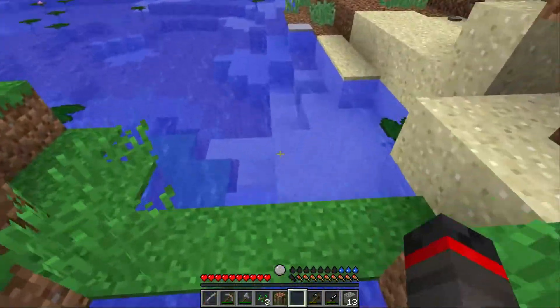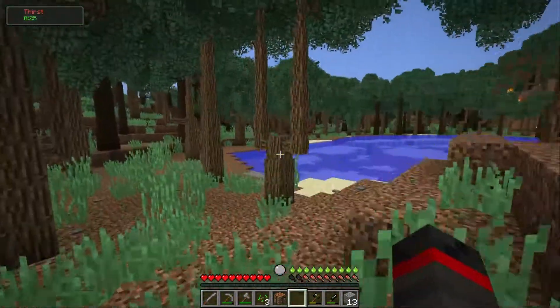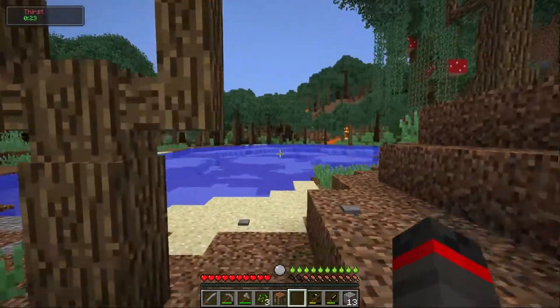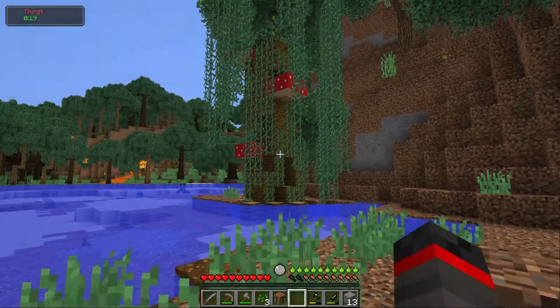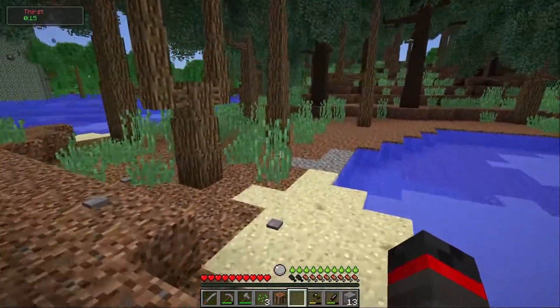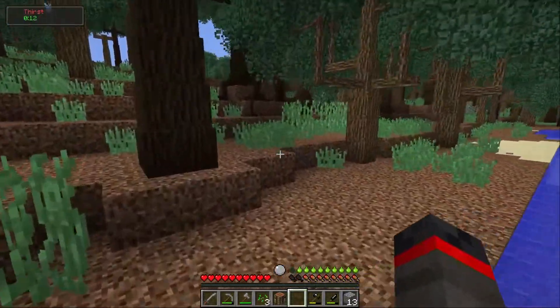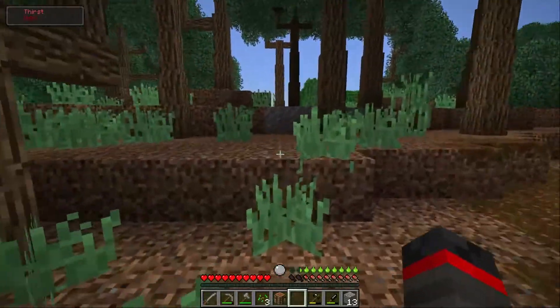Now our first order of business is: first take a drink, and then go look for some sheep, because we need to sleep. Otherwise we're not gonna have a respawn point — if we don't have a respawn point you lose where you are, can't find your stuff, and it's a bad time. But we did find this cool jungle tree with some mushrooms, so that's pretty fun.